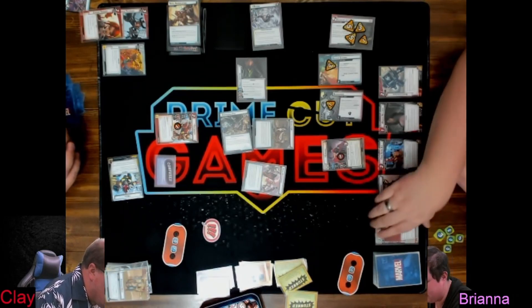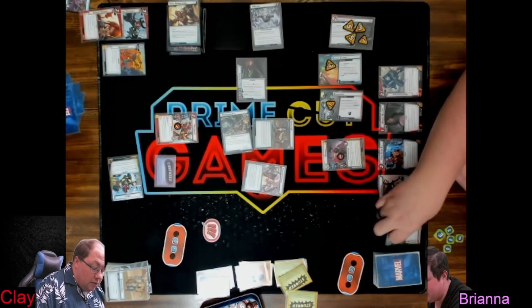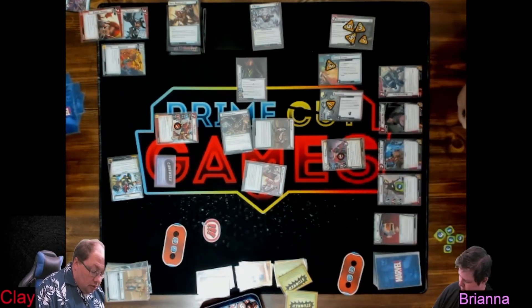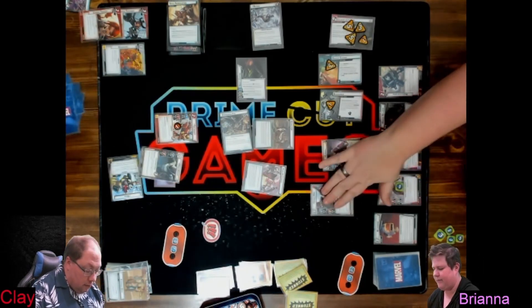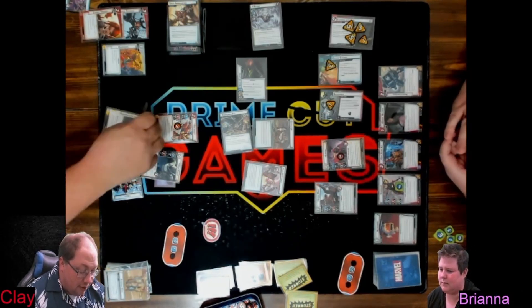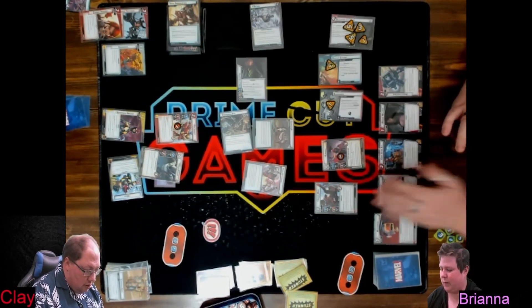Each player may search their deck and discard pile for an ally with printed cost three or less and put that ally into play. I put Spider-Man back in — he's basically my only other ally. Iron Man's in my hand, dang it, because then you could have got the Photon Blasters — which are probably not actually in my hand, I had to spend them early.